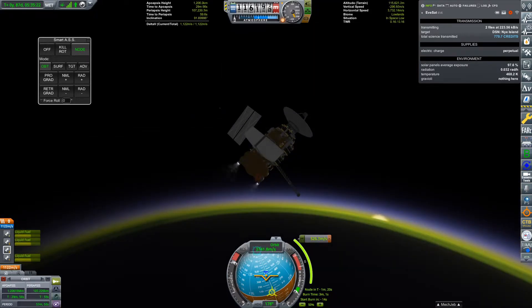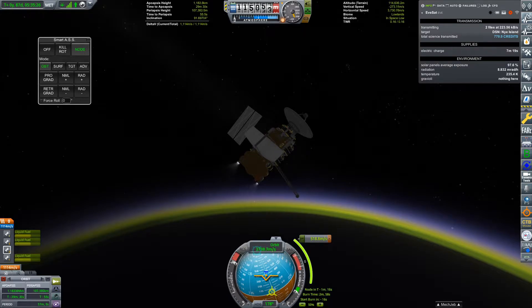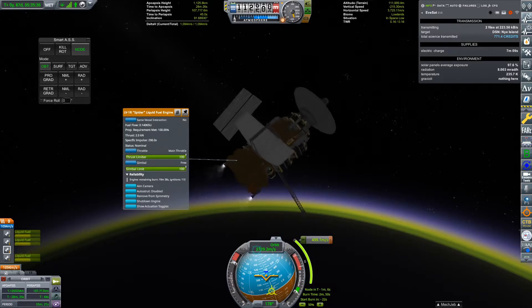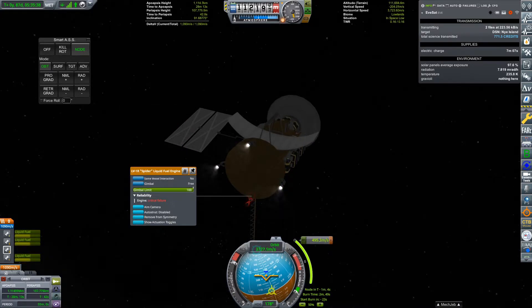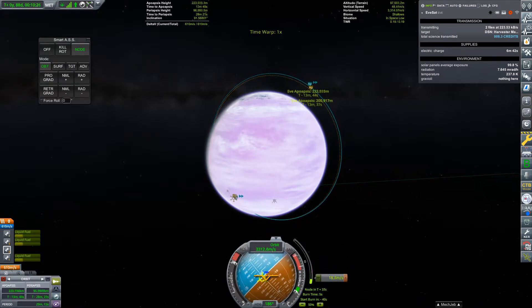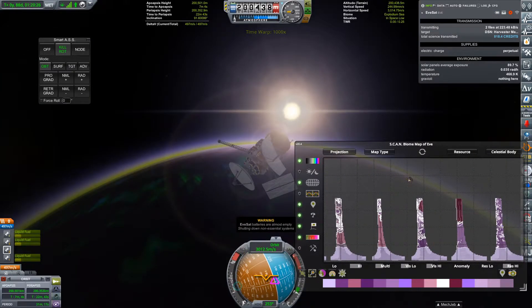With Kerbalism, engines have a chance of failing upon ignition. Each engine model has its own failure rates and rated ignitions, but in this case each of our four Spyder engines were rated for over 100 ignitions. So I find it kind of surprising that one of the engines failed on only the third ignition. Oh well, it looks like we're just going to have to bite the bullet and carry on with three engines. A couple periapsis burns later and we're now in a 200 kilometre orbit about EVE, and we can start mapping the surface and get those glorious science points.